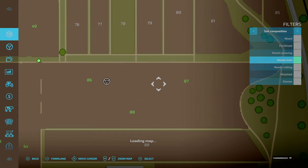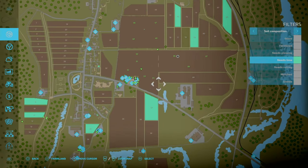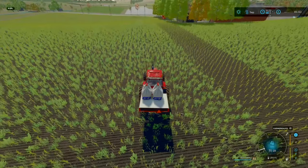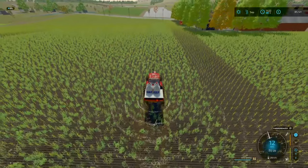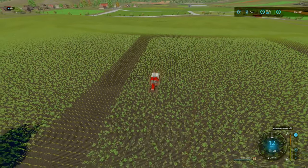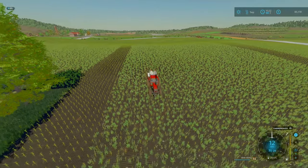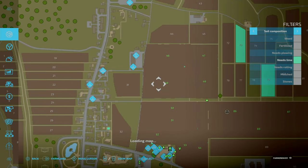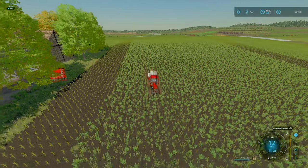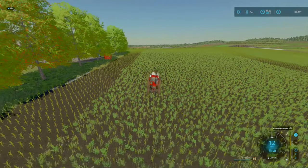Speaking of lime — I'm not sure which of these bare fields needs lime, apparently not these ones. Let's get this fertilizing done, it won't take too long. Then maybe we'll start skipping ahead to the harvesting because I really want to get these soybeans harvested and see where we go as we approach our final year on this map.